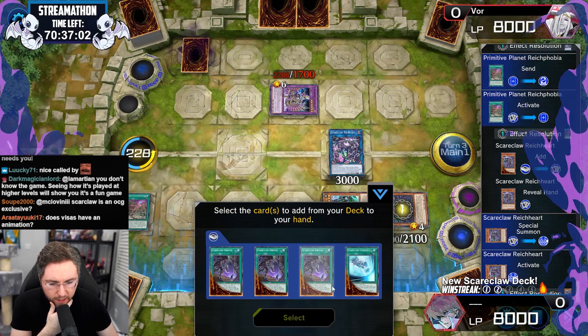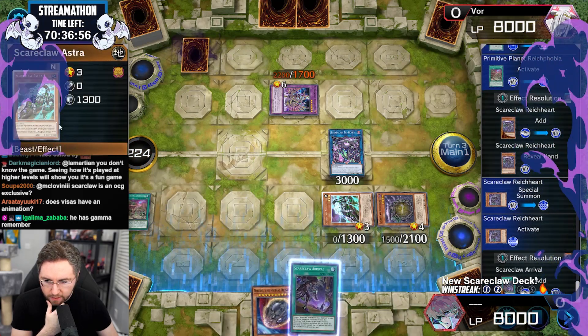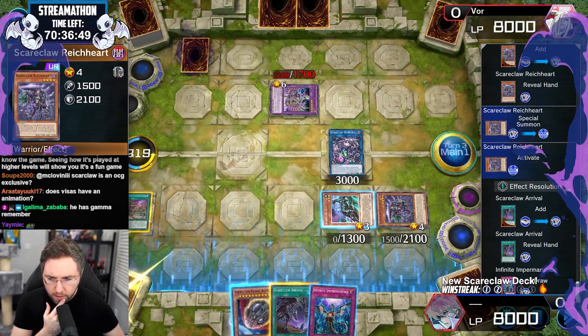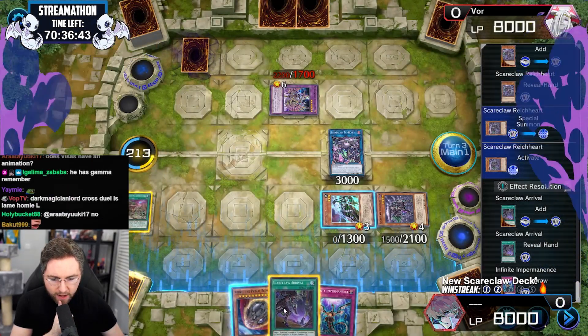Summon a monster from the graveyard. If a link would be destroyed, target, summon — and that's multiple attacks, the triple attack. Draw a card for my deck — why am I drawing a card for my deck? If you have three or more defense monsters on the field, you draw a card? What?! I did not know.